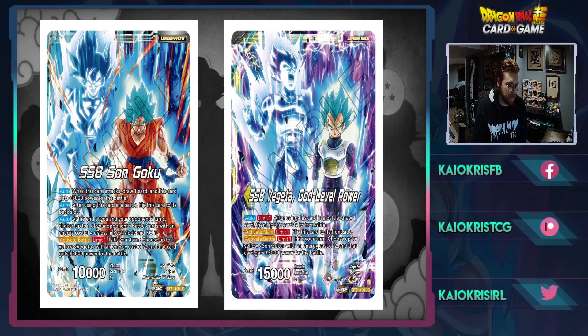So we have Super Saiyan Blue Goku and Vegito. The Goku side says: when this card attacks you draw one, this card gains 5K for the battle, so your leader goes up to 15K. After using this card in a battle, flip to the back side. Auto at end of your or your opponent's turn: choose one of your opponent's battle cards that costs four or less in rest mode and KO it. Activate battle limit one: if it's your turn, choose up to one of your yellow Vegito cards with an energy cost of two and that card gains 5K for the battle.